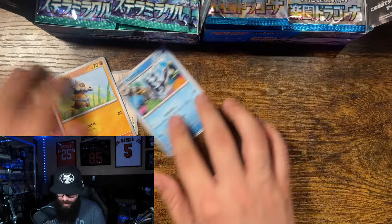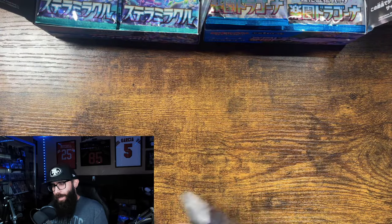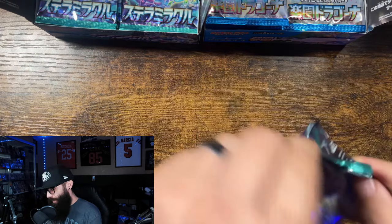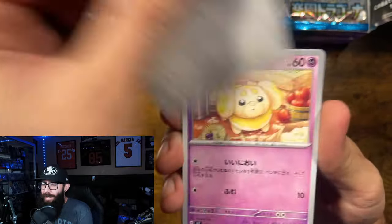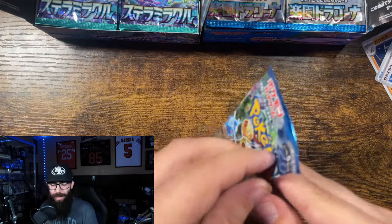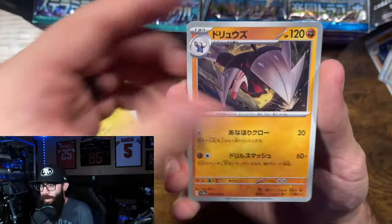Ooh, ace spec! Nice. I kind of want to redo the backdrop. I have this display case over here, but it doesn't really work well as a backdrop because of the glass — it's just so reflective. I want to do something. Let me know in the comments if you guys have any suggestions. I'd like to have some cards and booster boxes on display.